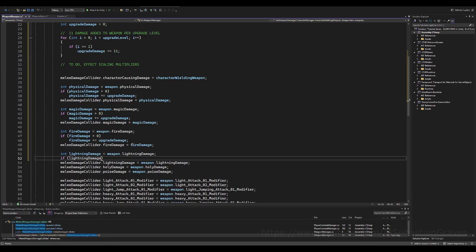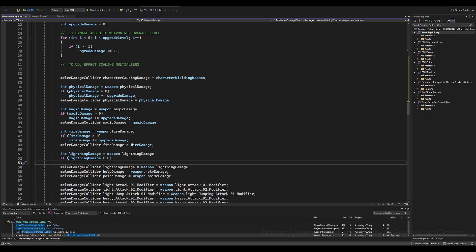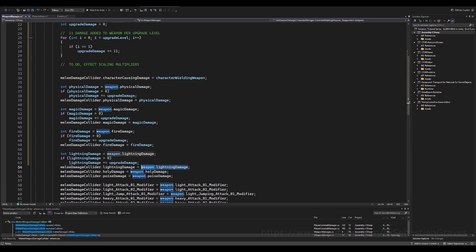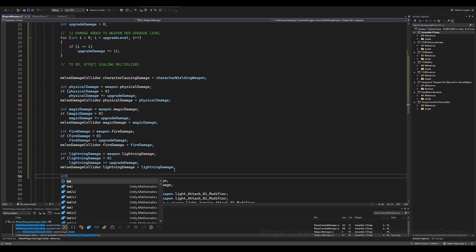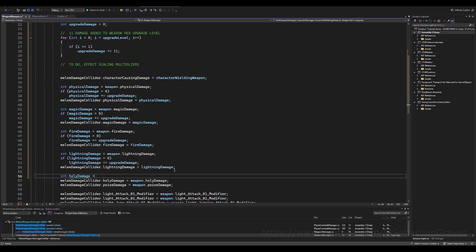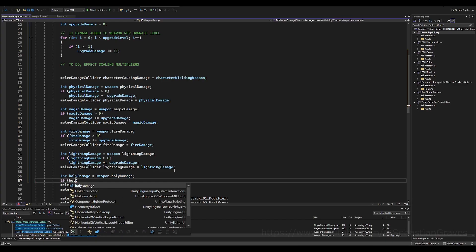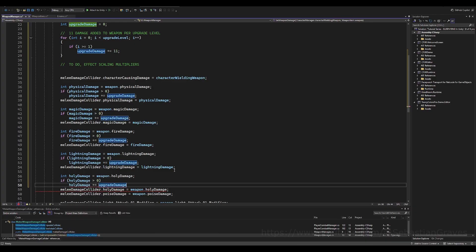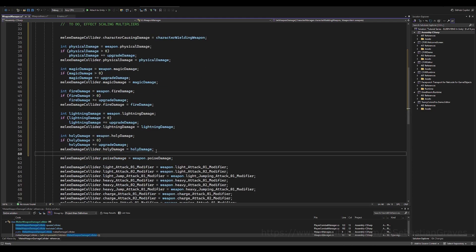Do the same for all elements. For shields you could also factor in stability, and for bows you'd apply the same +11 formula — I'll skip coding that now since the logic is identical. Last one is holy damage: check if the weapon has base holy damage greater than zero; if so, add all accumulated upgrade damage to it. That's basically it for the damage calculation.